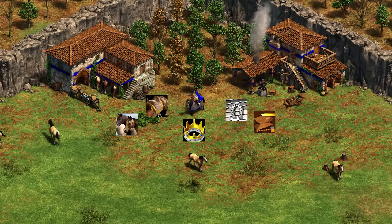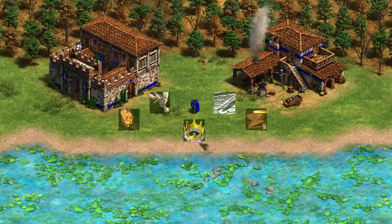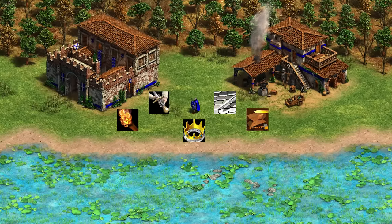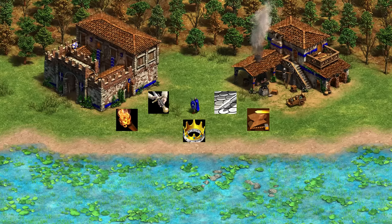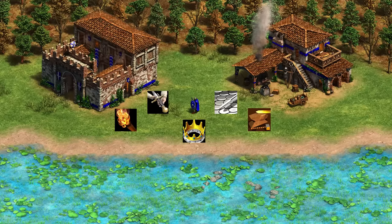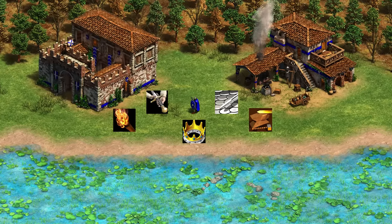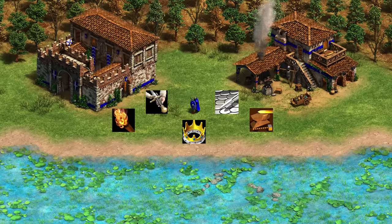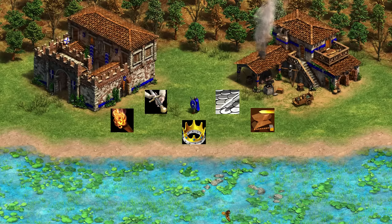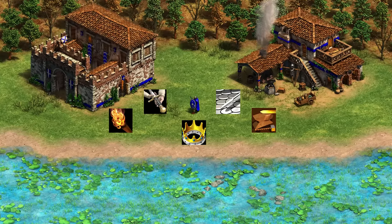Next up, we've got the Romans. They've got the Centurion, which is exactly like a Knight. They also have the Legionary, which replaces the Champion and is upgraded exactly like a Champion would be — they don't get Supplies or Gambesons. The unique tech makes their Militia line, Legionary line, and Centurions train faster and receive a charge attack giving plus five attack. It's also worth noting that Legionaries get a small boost to attack speed and movement speed if a Centurion is nearby.